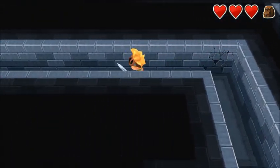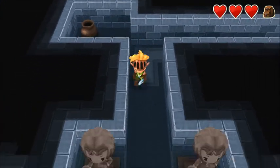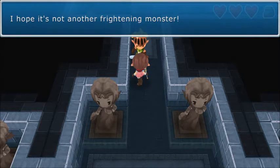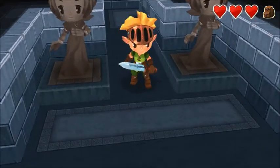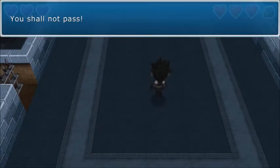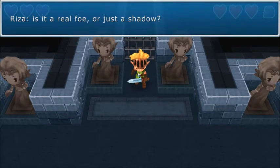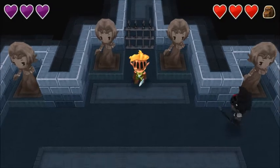Oh look, another chest over there — I don't even know how to get that. Alright, I'm full on health. There's a strong evil presence ahead — yeah, boss. I hope it's not another frightening monster, maybe a cute one this time. Something's coming. You shall not pass. Hey, he looks like you, Sky. Is it a real foe or just a shadow? Whatever it is, I have no choice but to fight it.